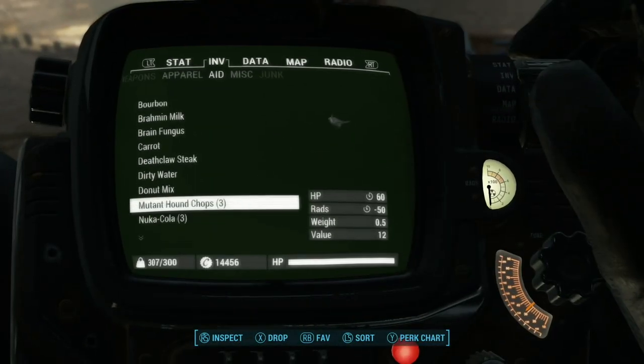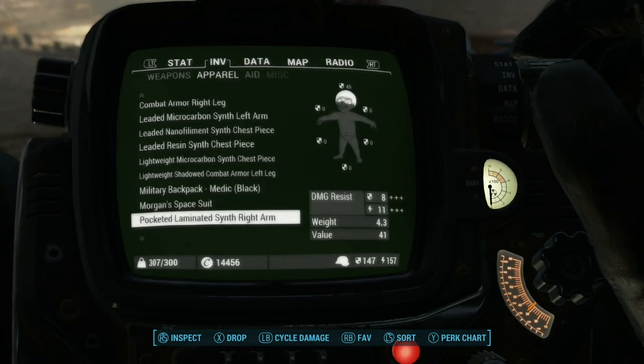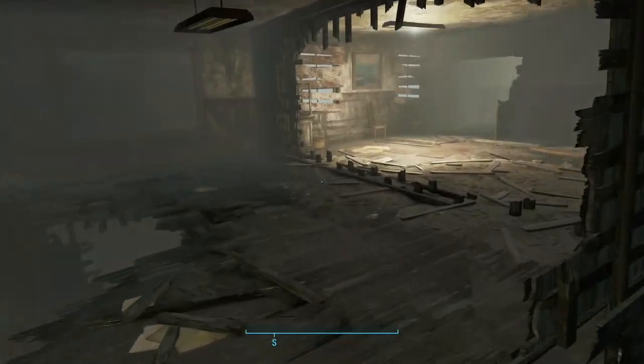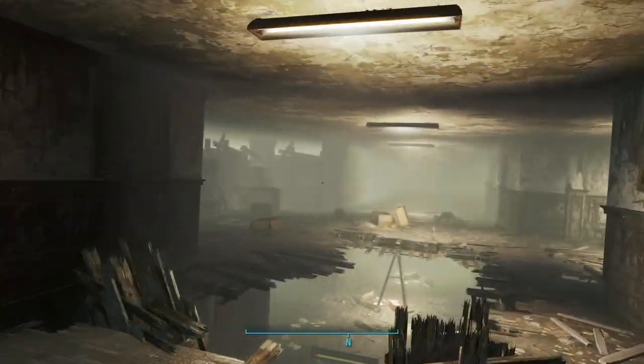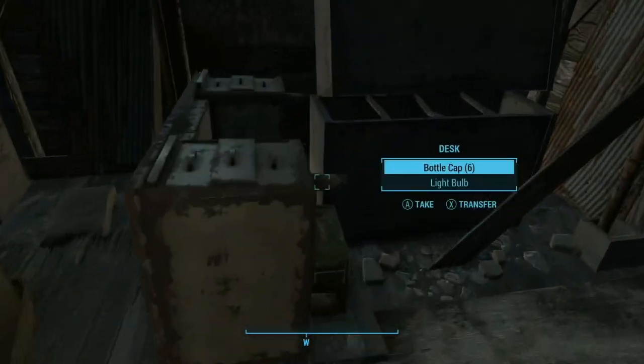We'll need our backpack on now. There we are, good. Now let's get out of here. Get myself turned around — this way. Here's the exit over here behind this change door.